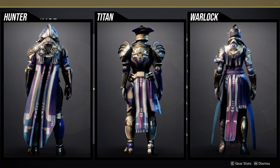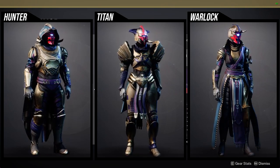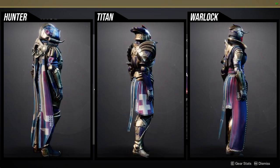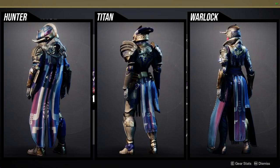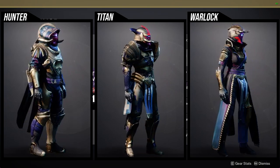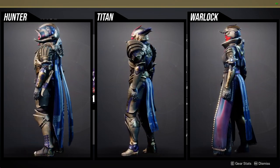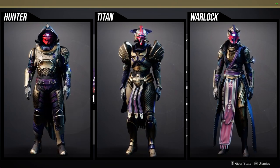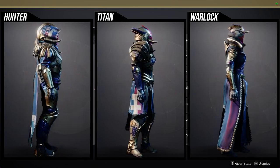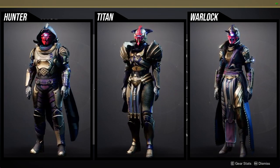For Titans — yes, okay — the arms are really cool, the chest piece can be used, and the mark is literally one of my favorite marks in the game if you're going for a warrior-type feel. It is so good for that. The helmet is also really cool as well.